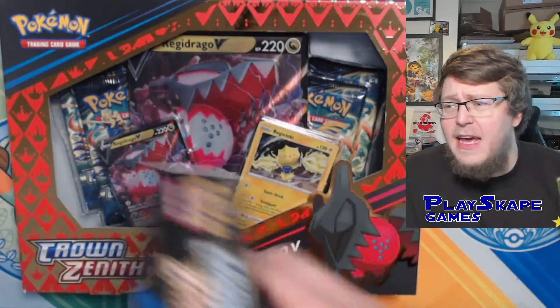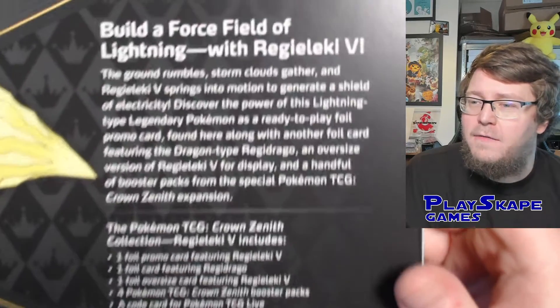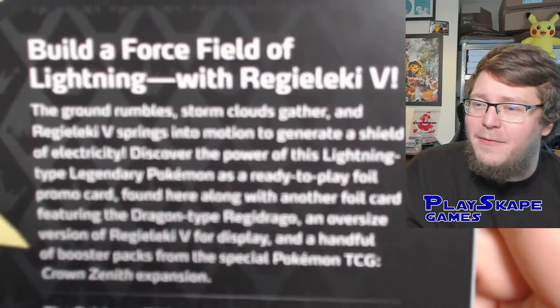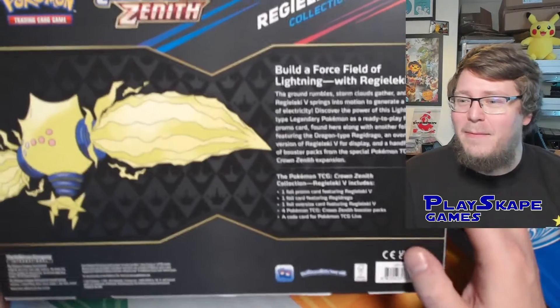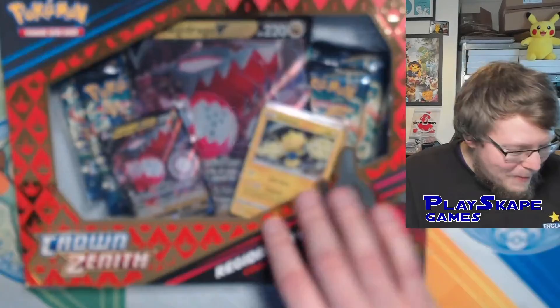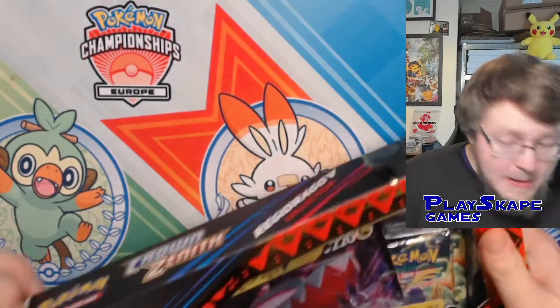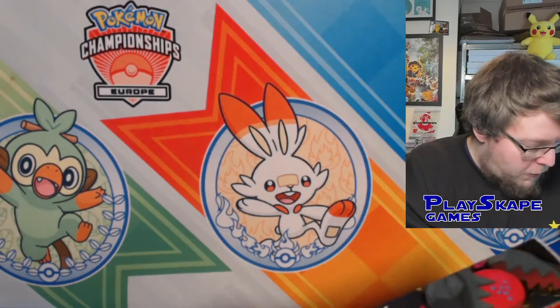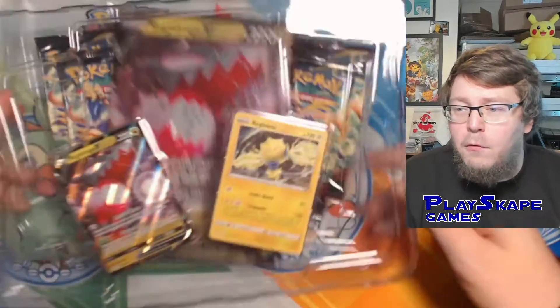Crown Zenith is just a really stacked set. If anyone's opened any of the V-Star Universe stuff, you would have seen a bit of Crown Zenith already. We're messing around with the webcams, but yeah, if you want to check out the full digital set list, you can go to a website like PokeGuardian.com — one of our favourite websites. Leave a comment below: what card do you want to pull from Crown Zenith? What are you excited to try and get?